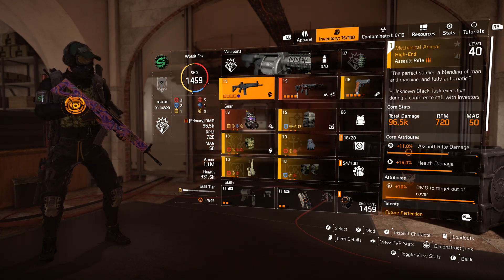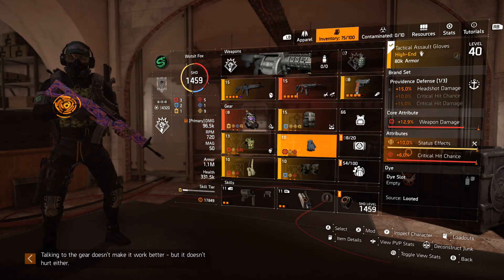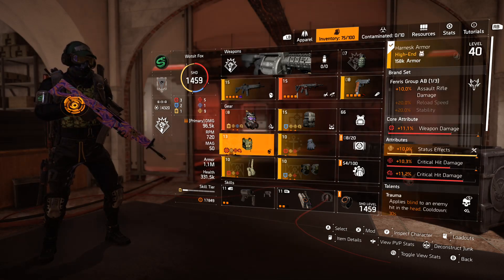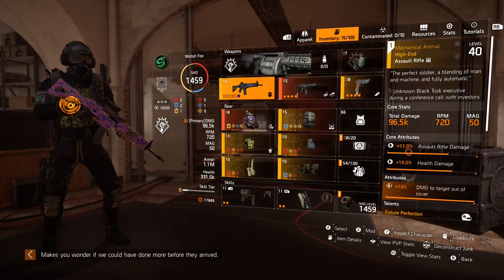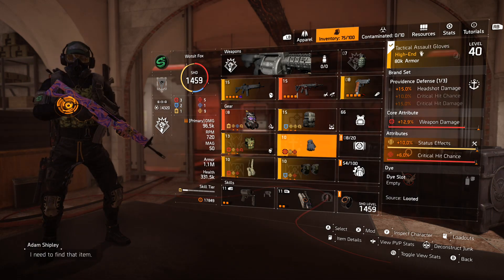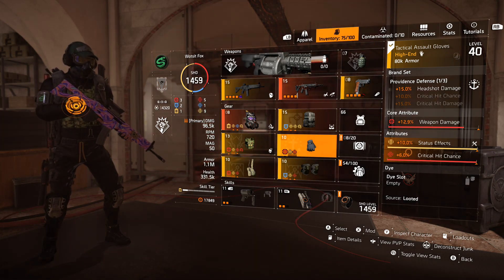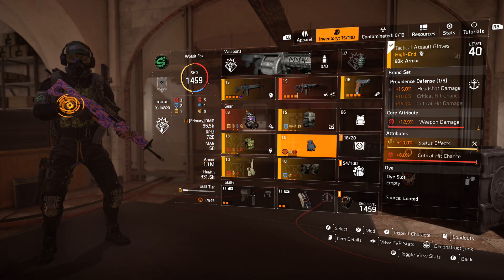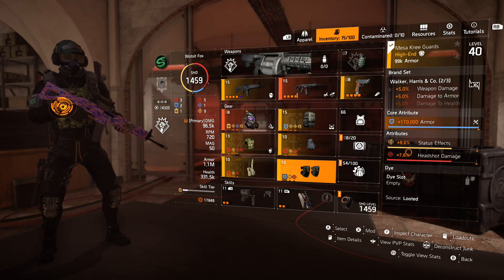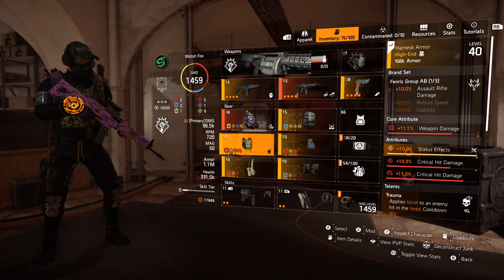My gear pieces are Fenris just because I'm using an AR, and I would always use an AR with this build. I did consider an SMG because I could use the Firm Handshake to get 15% status effects, but SMGs are a bit too unreliable at range and you want to be landing consistent headshots to get Trauma procced, so AR was a better choice. So Fenris here, 2 Walker Harrison Cove for the weapon damage and damage to armor which further boosts Vile, and 1 Providence for the headshot damage. I will be swapping this out for a China Light but I need it with both status effects and critical hit chance so I can re-roll it onto a red weapon damage. You want to aim for status effects and critical hit chance on every single piece.